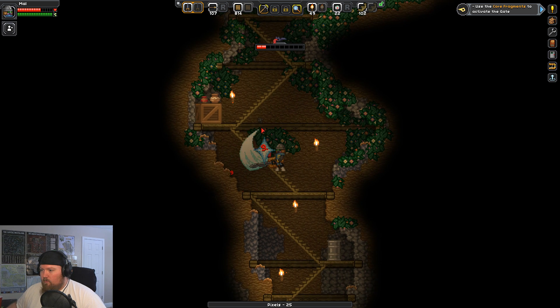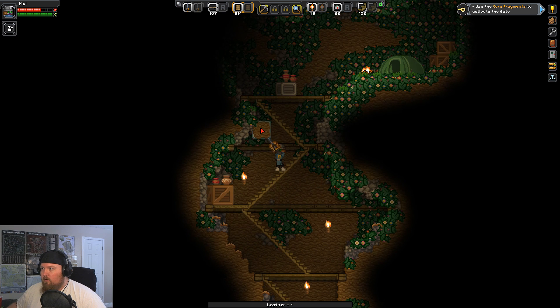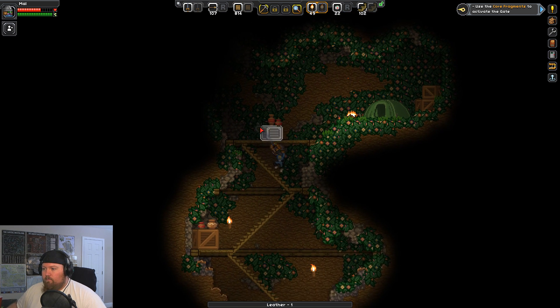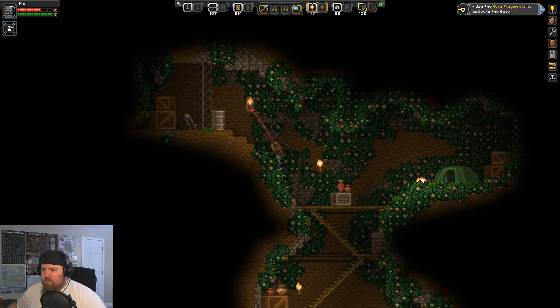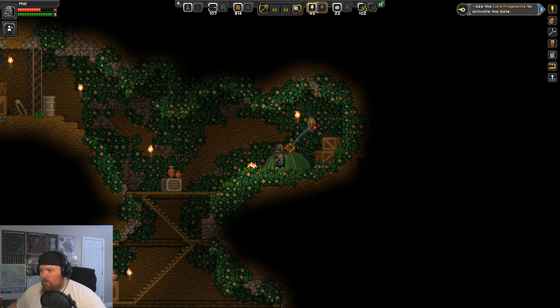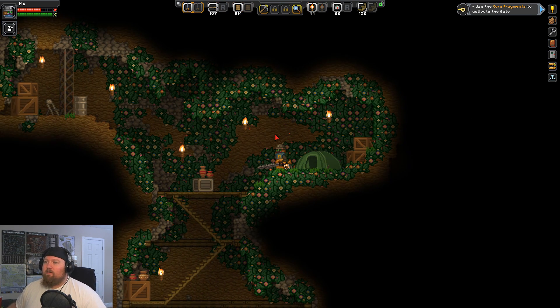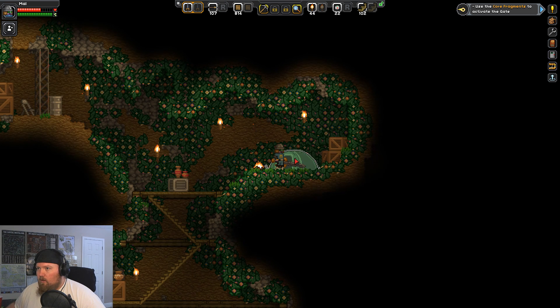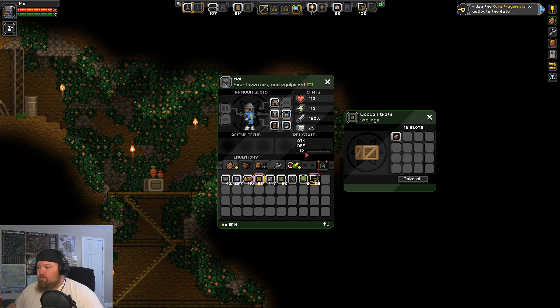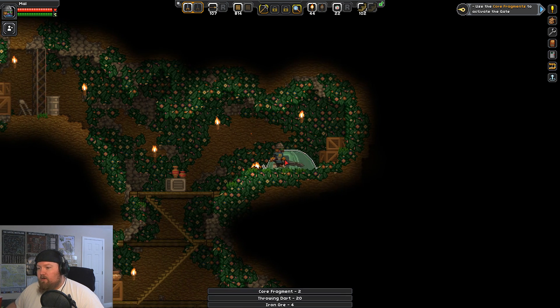Bats — wow, this is a cave. I should have expected them to be here. They're quite numerous, but that makes perfect sense. So I've reached the top here. Man, I'm really liking these boxes — boxes are my best friend. You can help me heal! I'm gonna be making so much iron stuff.